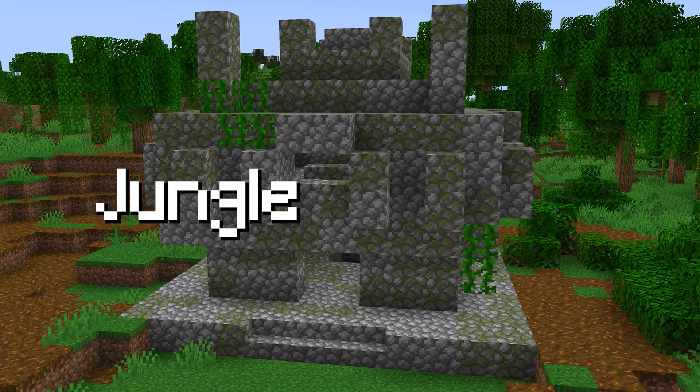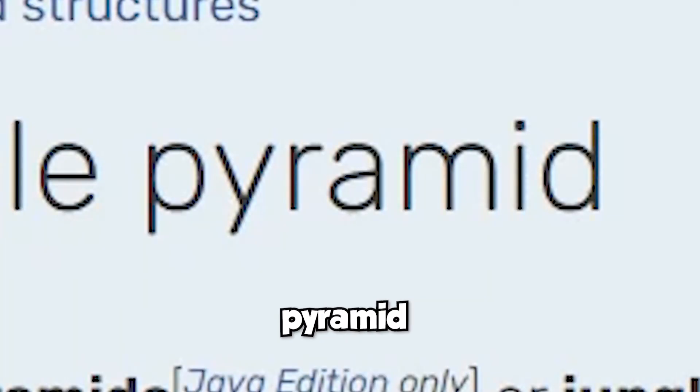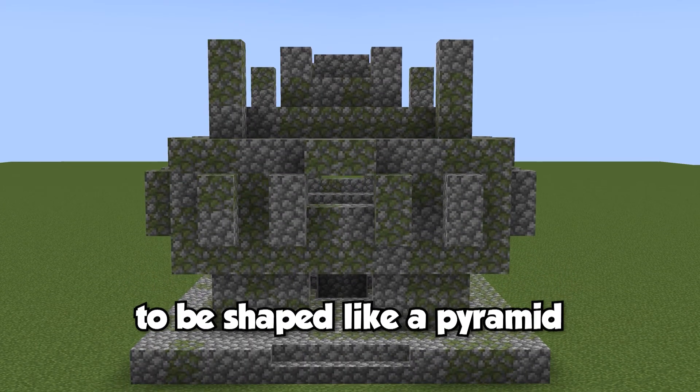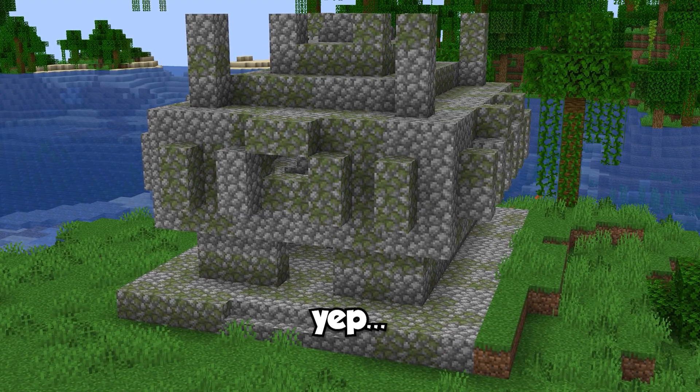Next up on the tier list is the jungle pyramid — or jungle temple, since this structure is not exactly shaped like a pyramid. Jungle temples rarely tend to spawn and are quite rare to spot when they do, as they easily blend in with the jungle's foliage and greenery.